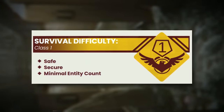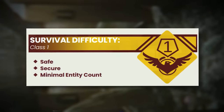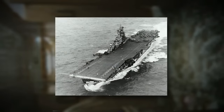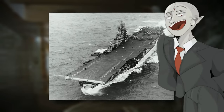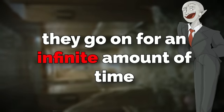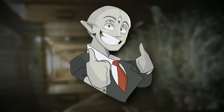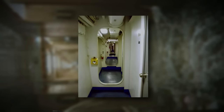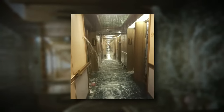Level 17 is classified as a class one difficulty and is safe, secure, and doesn't have any entities except one. The level takes place inside a huge aircraft carrier ship, specifically modeled after an Essex class aircraft carrier, which is now discontinued in real life — making this even creepier. The hallways are always twisting and turning and go on for an infinite amount of time. If you walk around long enough, you'll eventually run into some flooded halls with water up to your knees.